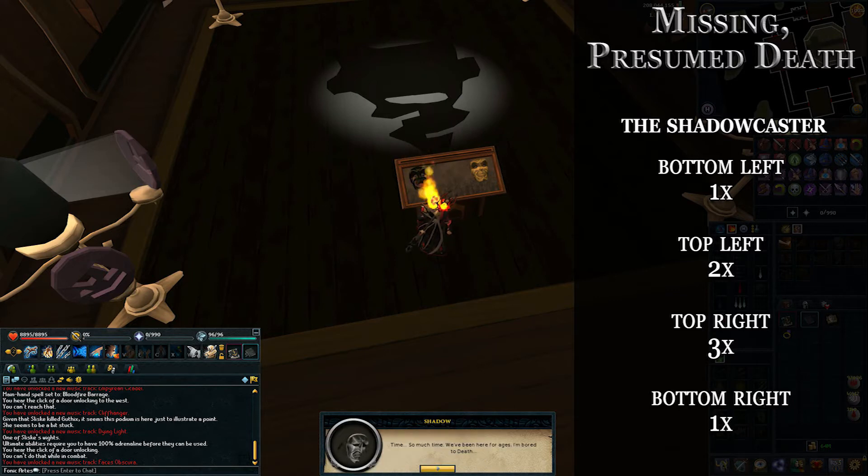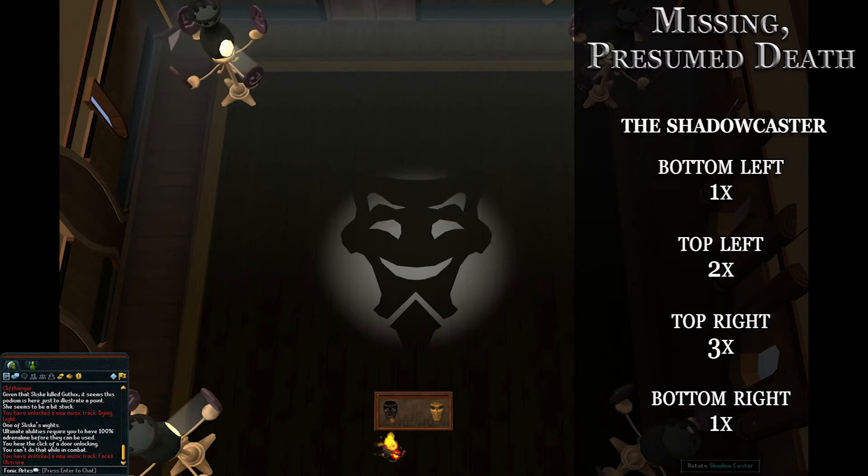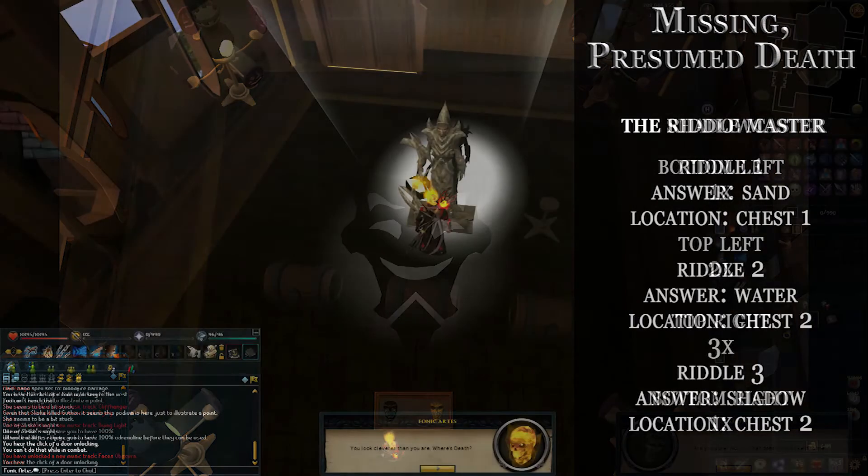The next room is the shadow caster room. You'll need to rotate the four shadow casters in each corner. Bottom left: rotate once. Top left: rotate twice. Top right: rotate three times. Bottom right: rotate once. This makes a happy-face pattern — you'll see it in just a moment.